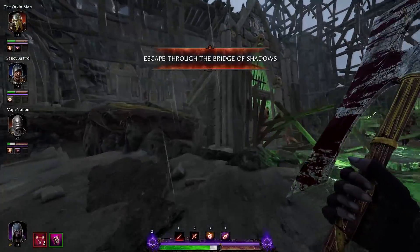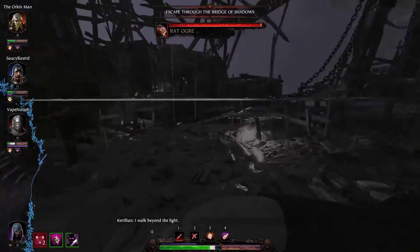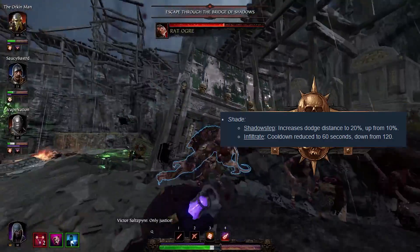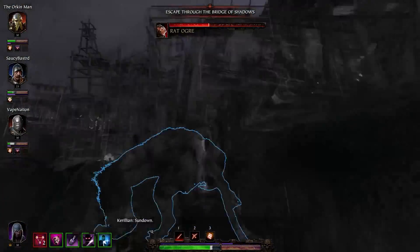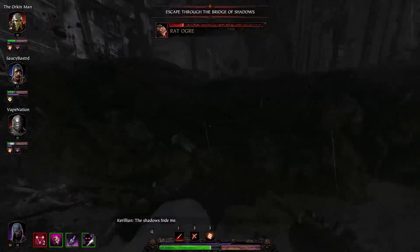Welcome to the new and improved Shade. From the last patch, she got a reduction in her ability cooldown from 120 seconds to 60 seconds. And that's pretty much the only major change, but this buff alone makes her so much more fun to play and she's actually a useful career now.